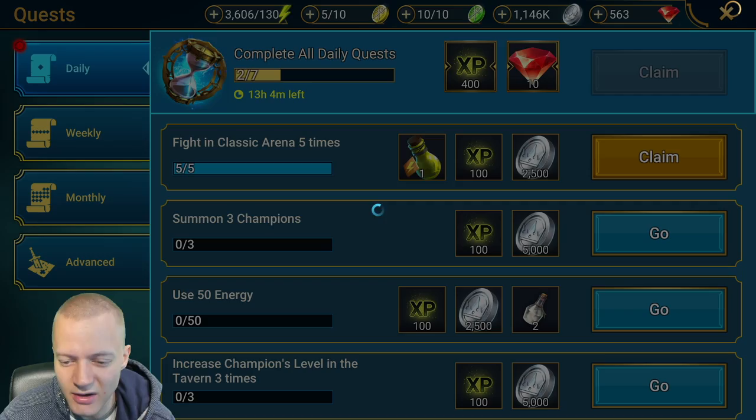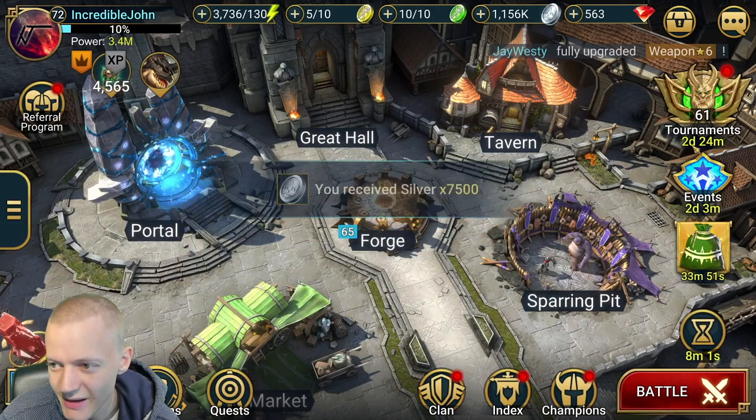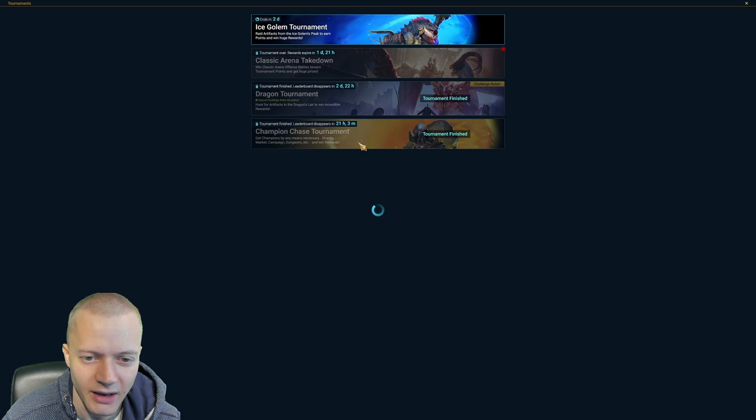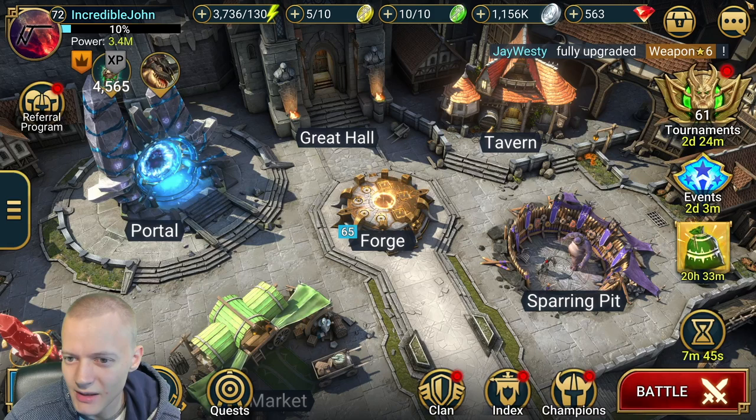Let's head over to quests because I should be able to claim that since I purchased a shard from the market. There we go, let's claim that too. I have things expiring soon. I need to look at events regarding getting the champions for Fame — which is obviously the best designed champion you've ever seen — I'm kidding by the way.